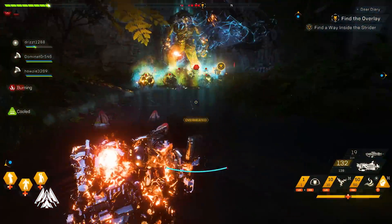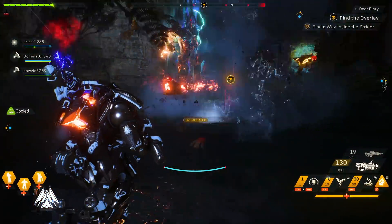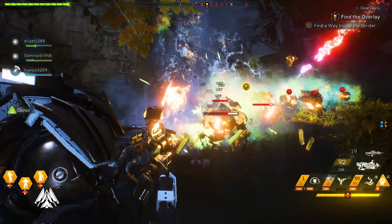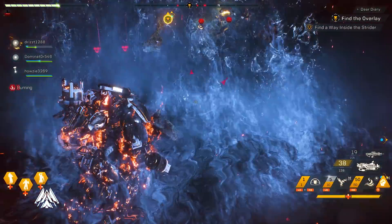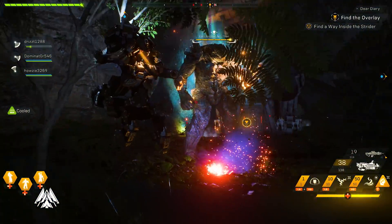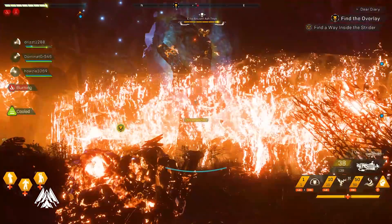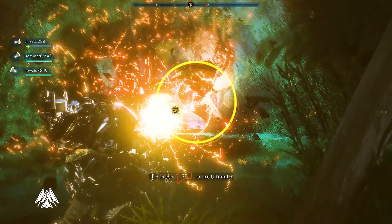Hello everyone, Da here. How do you fix the FPS drops, the CPU usage, and other system issues in Anthem? Apparently there was a lot of conflict with the game and Nvidia's optimization system. I don't know about people who are using AMD, but this is something particularly attached to Nvidia graphics cards, and even with that there are other issues occurring on the default Windows settings as well.